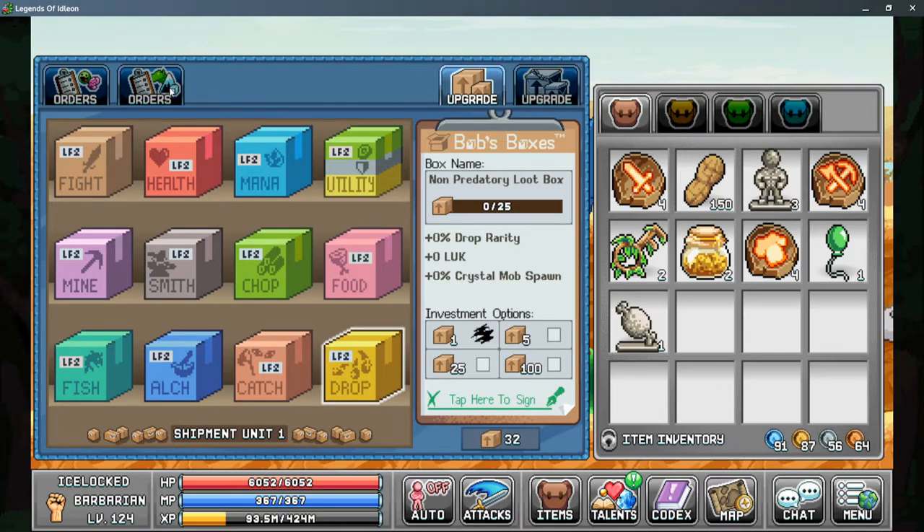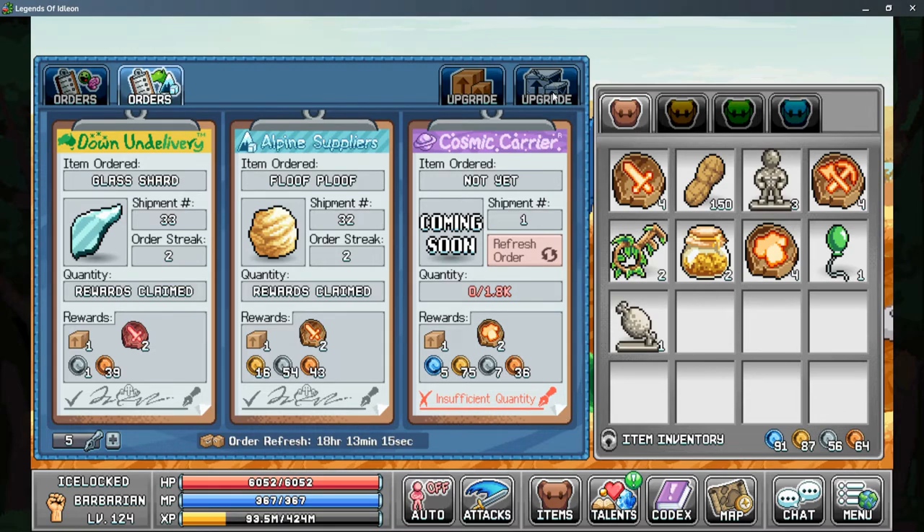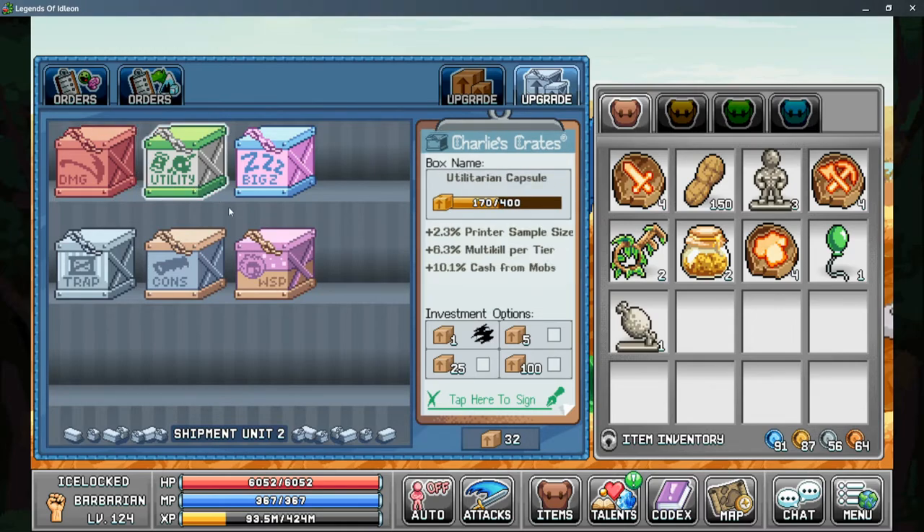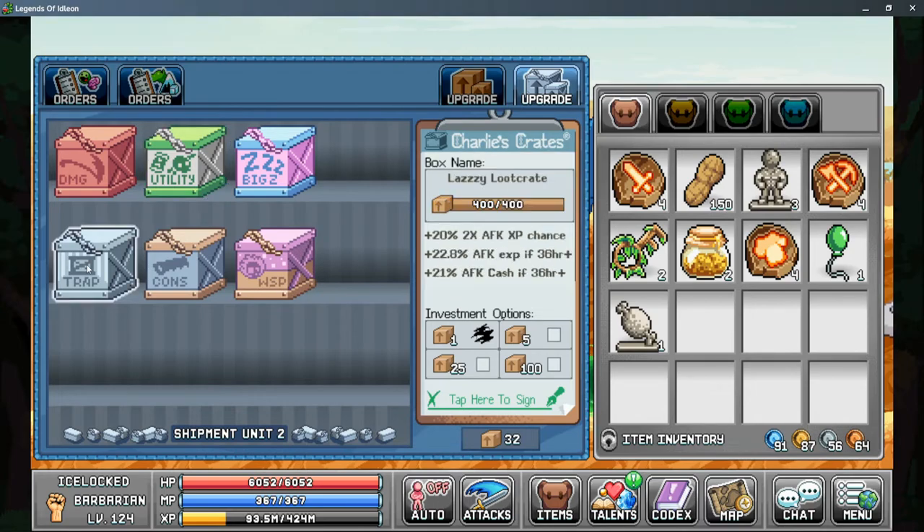Once you've completed enough orders to unlock Cosmic Carrier, you also gain access to Charlie's Crates. The damage box gives you weapon power, basic attack speed, and percent to total damage. The utility box gives you printer sample size, percent to multi-kill per tier (same as Death Note), and percent cash from mobs. The lazy loot crate gives you times two AFK XP chance, AFK XP if you're gone for more than 36 hours, and AFK cash for more than 36 hours.